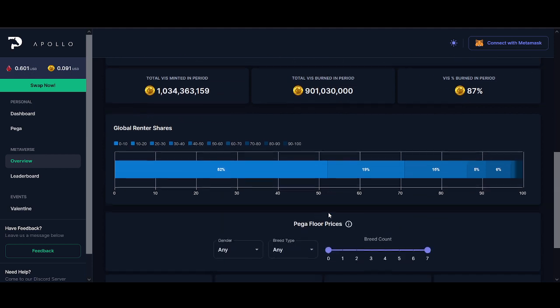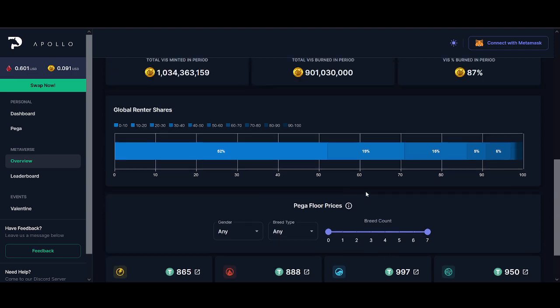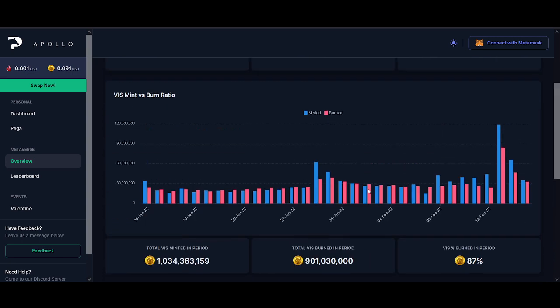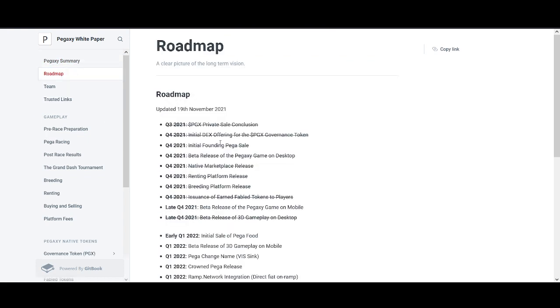One thing PegaXY has done really well compared to Axie Infinity is the VIS mint and burn ratio — it was almost equal, and more was being burnt than minted, which was amazing. They've learned a lot from Axie Infinity, they're burning more, and they've got better burning mechanisms. The issue is that a lot of VIS is now being minted, so they need to introduce more burning mechanisms. I prefer the tokenomics of Pega compared to Axie.